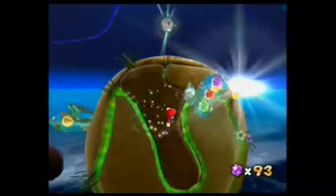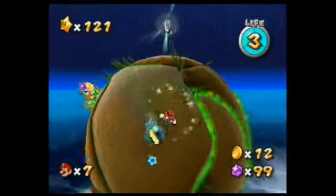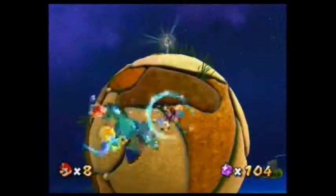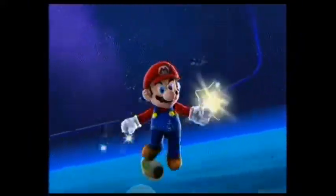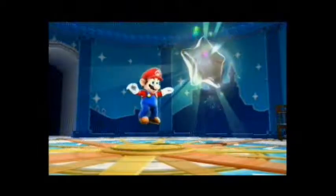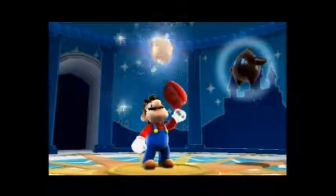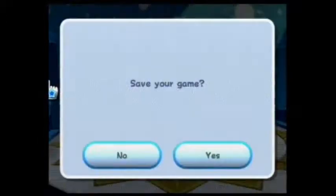Defeating Dino Piranha gives you a power star. But before I get it, I just want to get these star bits and coins that are trapped in the crystal here. Not bad at all. The other power stars on Good Egg Galaxy aren't too bad to get either. Good to hear some fanfare there — that's pretty much what you get every time you get a power star. There's Polari right there, and there's Luma above Mario.